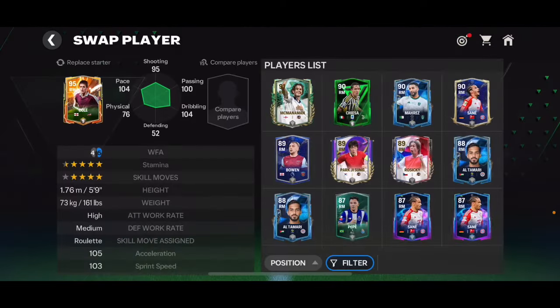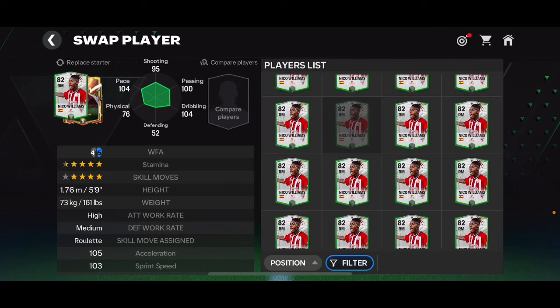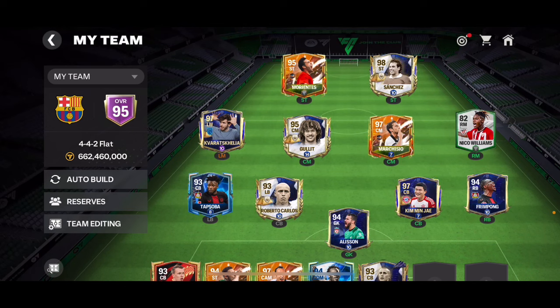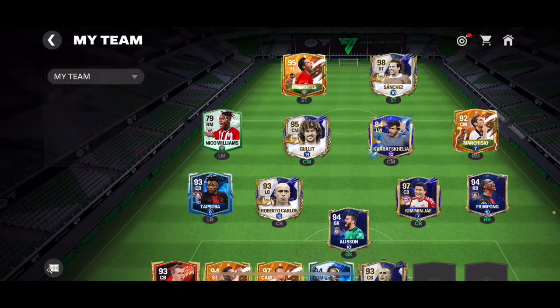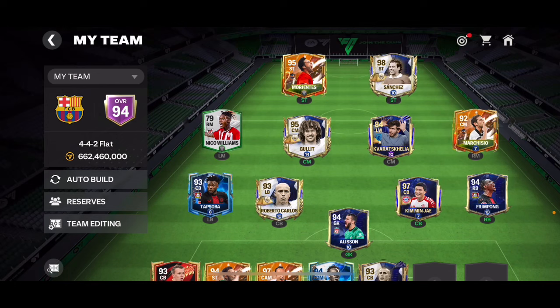I'm going to use an 82 overall Nico Williams card as an example. At right mid he is 82 overall, but at central mid he's 77, at left mid he's 79, and at striker he's only 69 — he loses a lot of overall at striker.